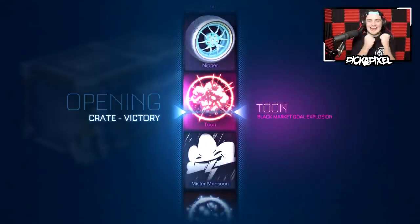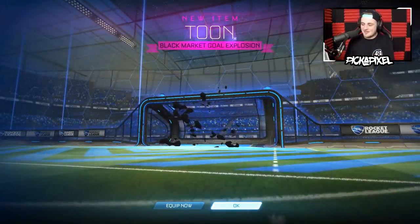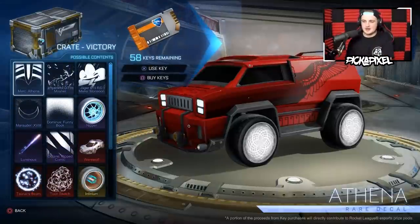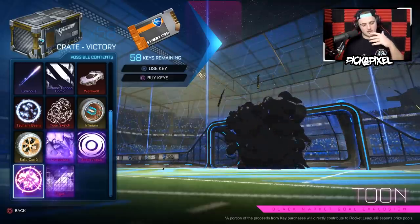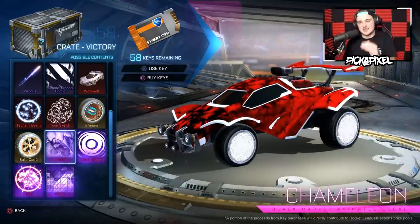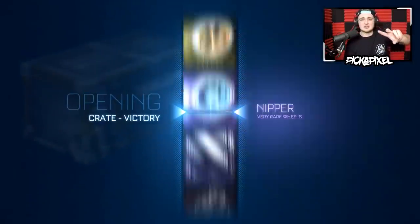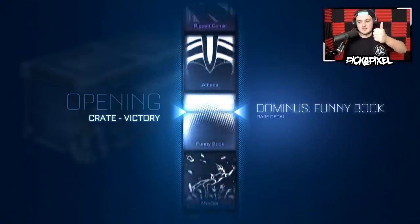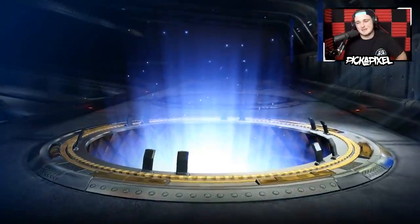Yes, let's go! We got the Toon Black Market Gold Explosion! I love that, that's so cool, I wanted that. I've got Dueling Dragons, which is higher in value, but I'm going to use the Toon for a little bit. So today alone we've got the Trigon and the Toon — today on my account I've acquired the Trigon and the Toon. I've already had the Stormwatch, now it's time to get the most valuable in the last 50 crates: the Chameleon. We've had two painted exotics, one Infinium, one Balakara, and a Toon.